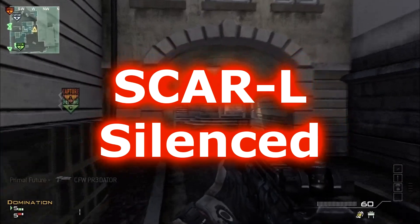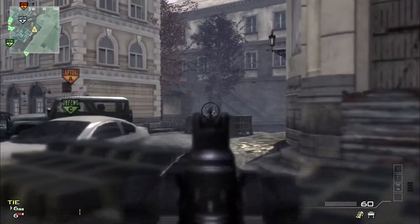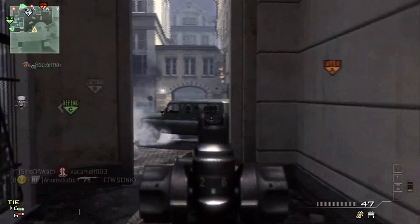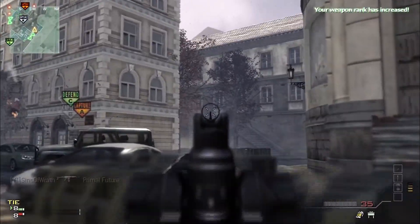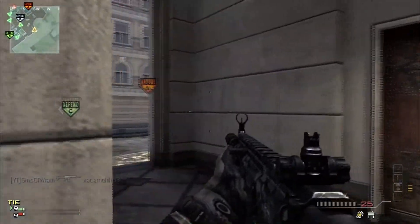Before I continue on with this, jumping right into the next section. Here we got some Domination with the Scar-L silenced, and this one is on Lockdown by the way. I'm using a kick perk for the gun with a silencer, and I got a Javelin as a secondary, claymore and flash grenade, using Sleight of Hand Pro, Quick Draw Pro, and Marksman for my perks. It is an assault class with a care package, Predator, and Cobra.